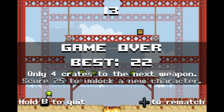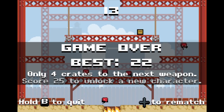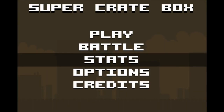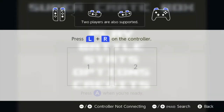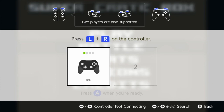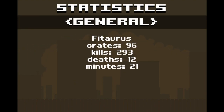When you get game over, if you have any unlocks, this is where you'll see them. You'll also see the number of crates you have to the next weapon, and the score you would need to unlock a new character. There is also a battle mode where if you want to challenge another player, you can do so. Playing on the Switch, you'll bring up the usual mode to activate multiplayer — and really with the Switch, it's kind of perfect if you just wanted to sit down and play against somebody in a quick setting.